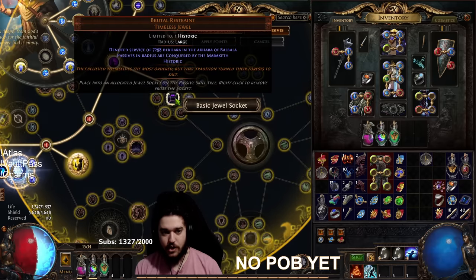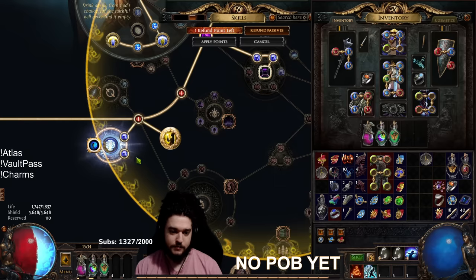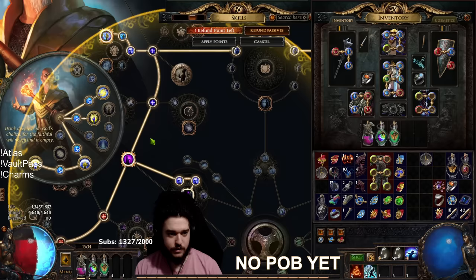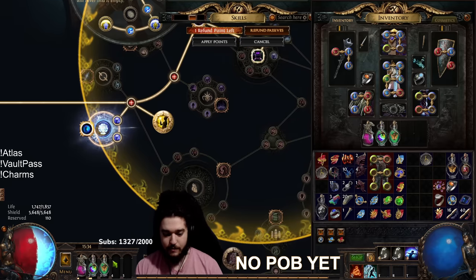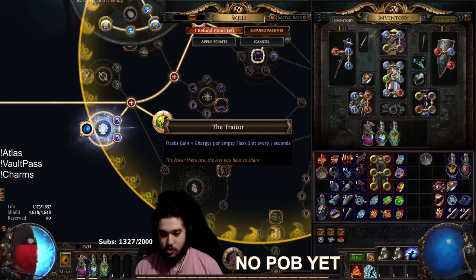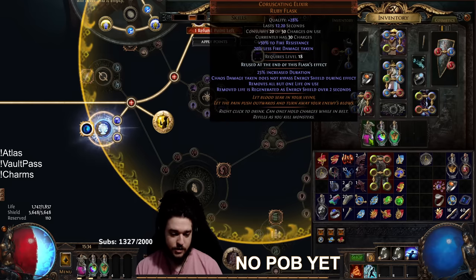I'm currently running a Brutal Restraint with the Trader node. The primary focus of my Brutal Restraint is it gives me Onslaught so I can go faster. With Trader, by emptying two of our flasks, we gain eight charges every five seconds. We can have close to 100% uptime on the Core Skating Elixir.